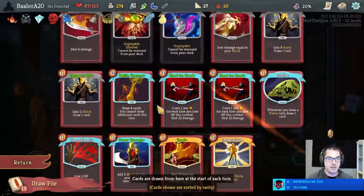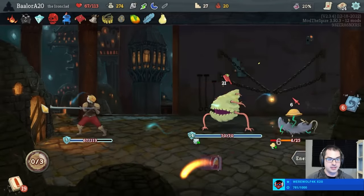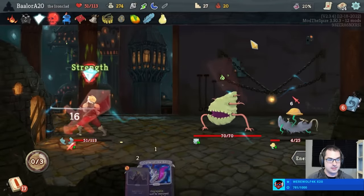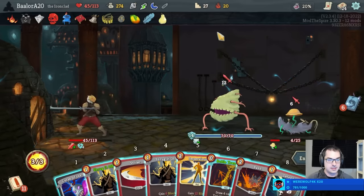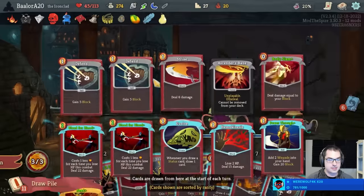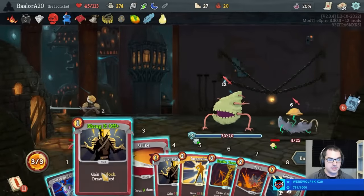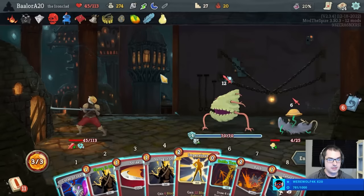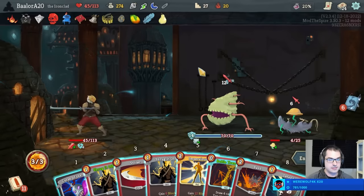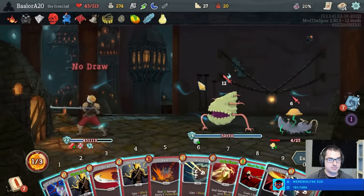You're in Feed Range — that's really all that matters. I guess it doesn't matter where I play this; I might as well play it here. Thanks for the free Blood for Bloods, I guess. Two energy block for 14 — Impervious is better.